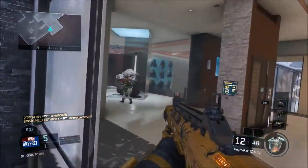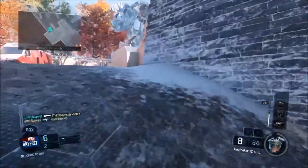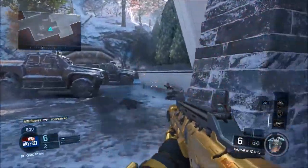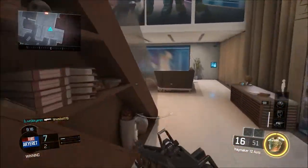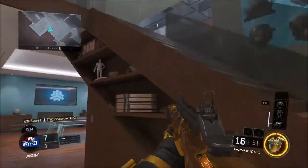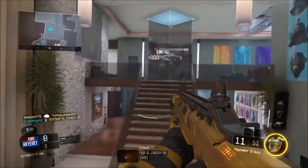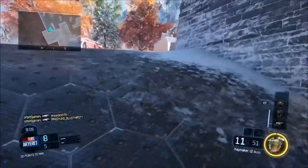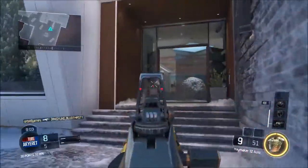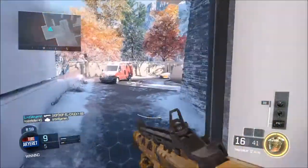There are three spawns to watch out for if you're going outside this building. When you walk out by the left red van, there's a spawn. In the middle, there's a spawn. And in the cave, there's a spawn also. There's also a fourth spawn — it doesn't activate as often, but it's that little square area by the cave. If you're going for a nuked out, just focus on staying in this building. It has the most spawns and the best places to head glitch.